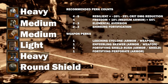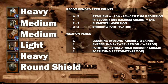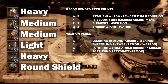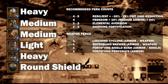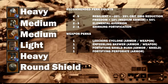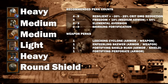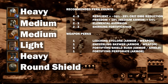The armor for the Spartan consists of a heavy helmet, medium chest, medium gloves, light pants, and heavy boots, all with Sentry and Constitution. Your gear should have Fortified pieces of Resilient, 4 pieces of Freedom, 2-3 Elemental Aversion, and 2-3 Shirking Fortification. Pick up Leeching Cyclone or Enfeebling Skewer on your armor to complement the perk on the spear. Fortifying Shield Rush can go on an armor piece or directly on the round shield. Fortifying Perforate is also a decent perk to pick up on armor to further stack Fortify buffs.